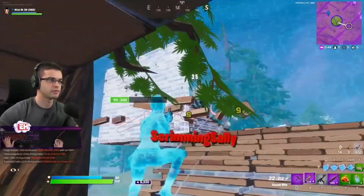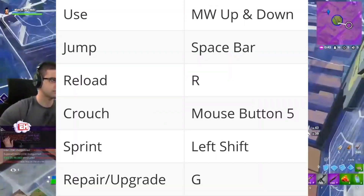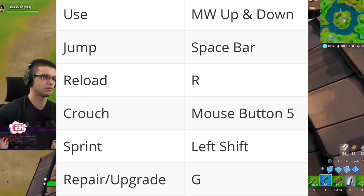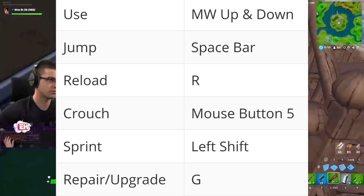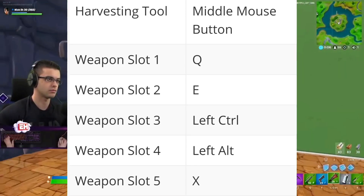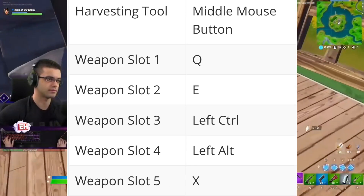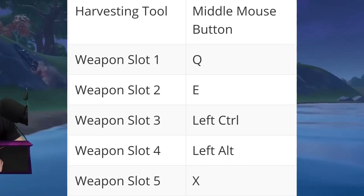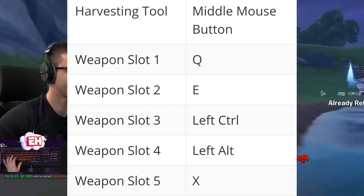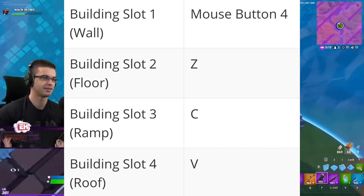Moving on to his keybinds: use is mouse up and down, jump is spacebar, reload is R, crouch is mouse button 5, sprint is left shift, repair/upgrade is G, harvesting tool is middle mouse button, weapon slot 1 is Q, weapon slot 2 is E, weapon slot 3 is left control, weapon slot 4 is left alt, weapon slot 5 is X. For his wall it's mouse button 4.